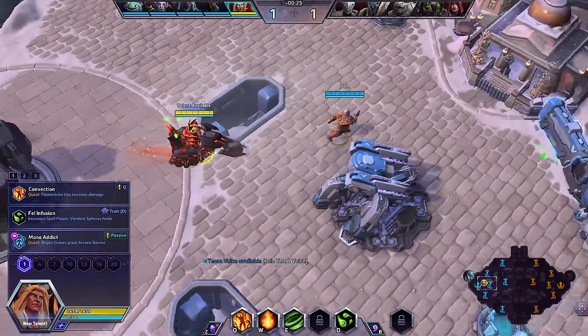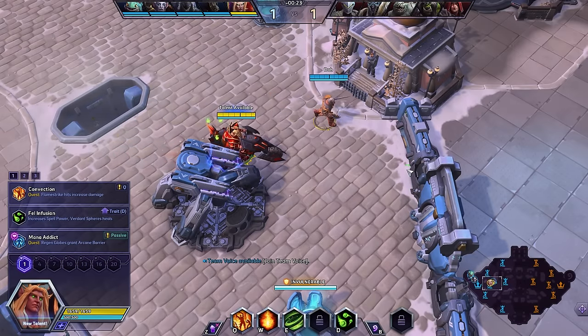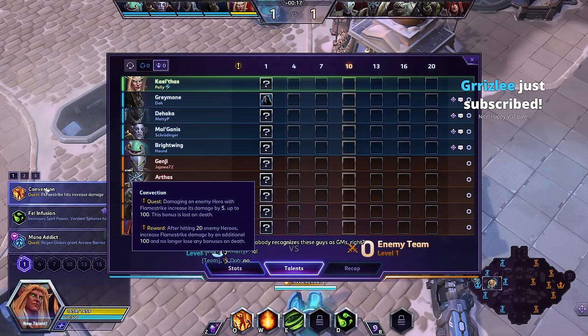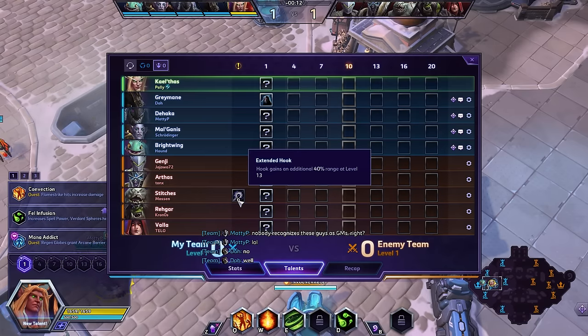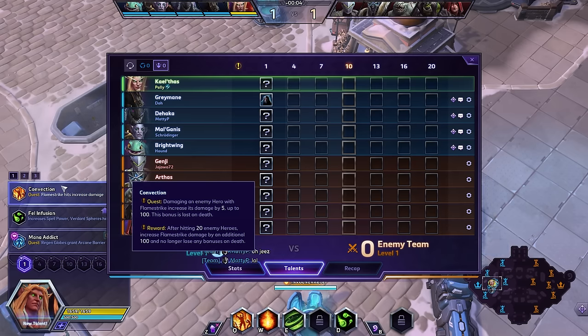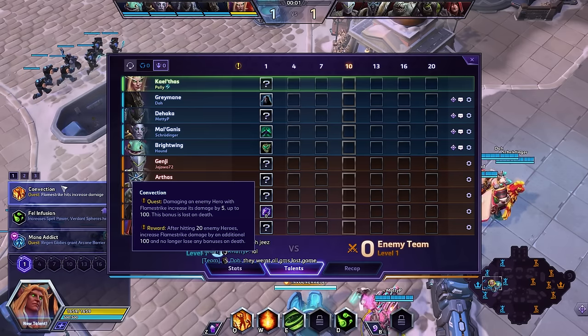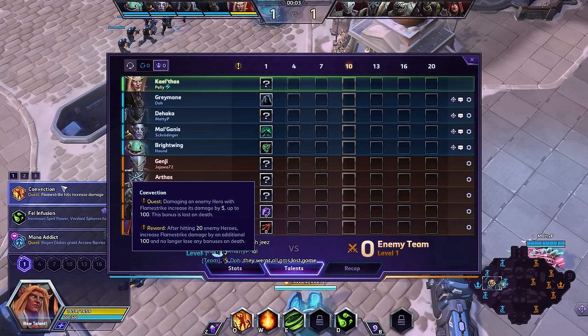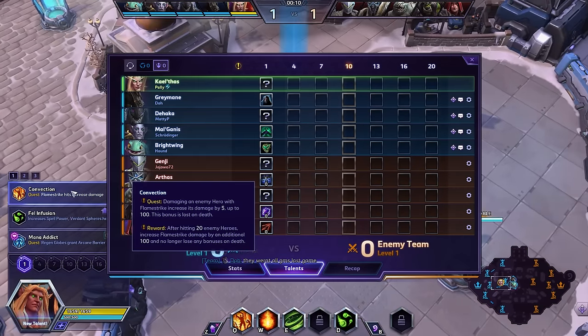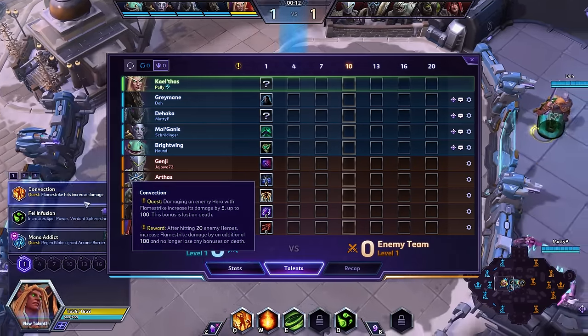Ladies and gentlemen, we find ourselves on the Volskaya Foundry today, and we're going to be taking Convection Oven. Should you take the enemy team composition into consideration before taking Convection Oven? Yes. Is this a team I would not take Convection Oven against? Yes. Because what happens when I take this talent — damaging an enemy hero with Flamestrike increases its damage by five. I want you to read that number. That's less than six.